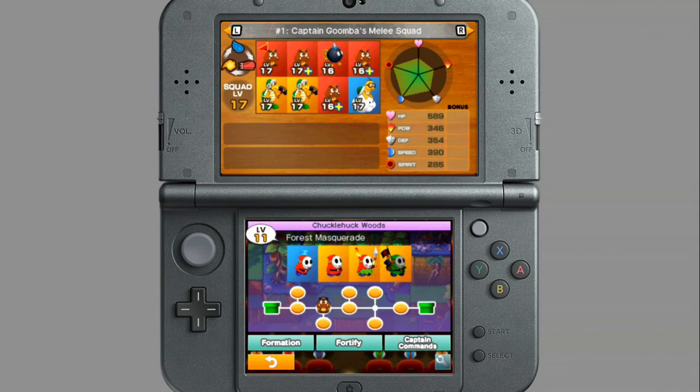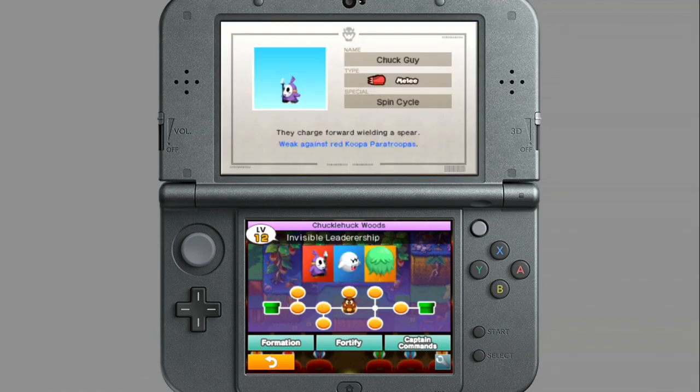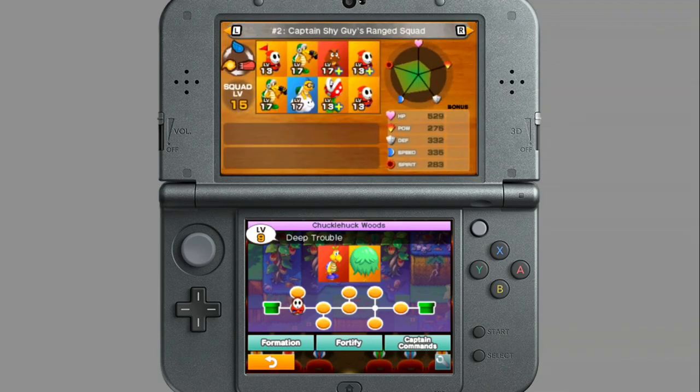Jumping into the formation menu, we can see some of our units we can employ, and all of these have different strengths and weaknesses as well — like shy guys are strong against lakitus. There are all kinds of things you have to keep in mind if you're going to be a good captain. You can look at the bottom screen to see what kind of enemies you're going to face at different levels, and that gives you an idea of what the makeup of your troops should be.